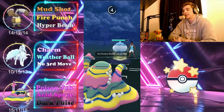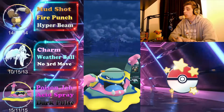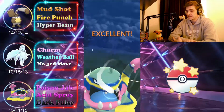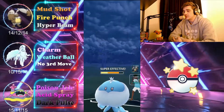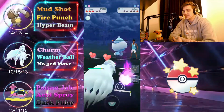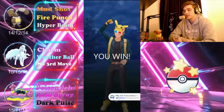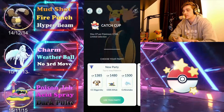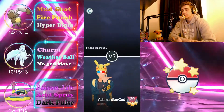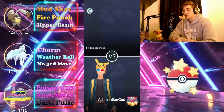Alolan Muk can't quite get there and is going to go down — but they throw a Bubble Beam, we survive it, and get the Dark Pulse off, which is massive. Jellicent takes huge damage; we swap since they're on their last Pokémon and we're able to farm them down with Alolan Ninetales for the win. Diggersby didn't have to do too much, but was vital in getting that first shield from Primeape.